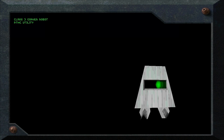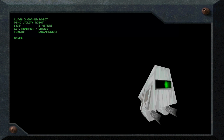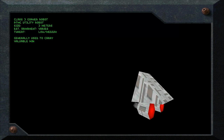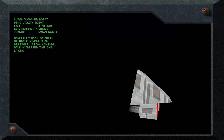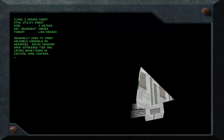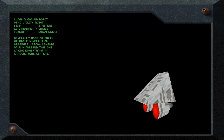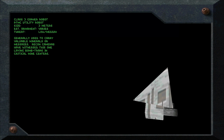Class 3 Gopher Robot. PTMC Utility Robot. Size: 3 meters. Estimated armament: varies. Threat: low-medium. Generally used to carry valuable minerals or messages. Recon cameras have witnessed this one laying bomb traps in critical mine centers.